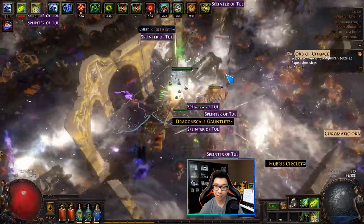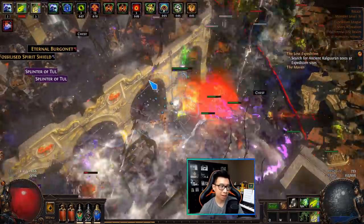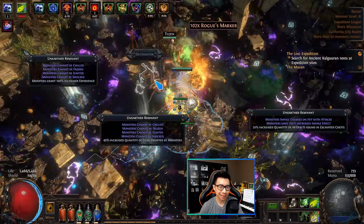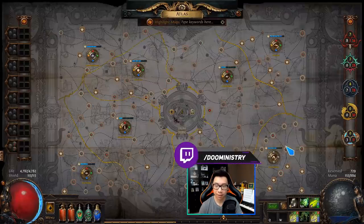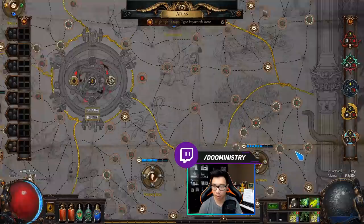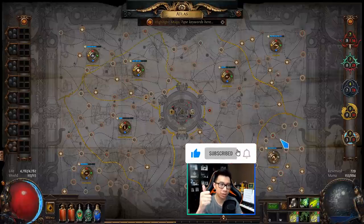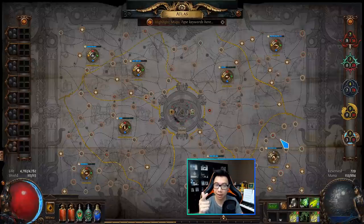In Lira Arthane, I'm taking advantage of the breach mechanic and the heist mechanic, both being decently profitable. Specifically, I am farming breaches for breach splinters, smuggler's caches for heist materials, expeditions for artifacts and reroll currency, and most importantly logbooks. I'm also farming Maven invitations for watchstones, conquerors and Sirus, and specifically six-socket items.